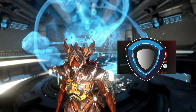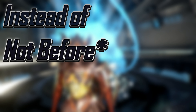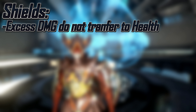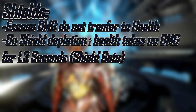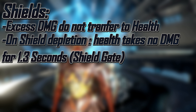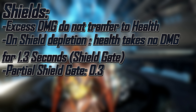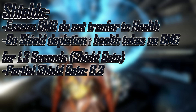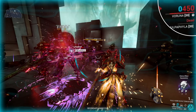Shield sits on top of your health, and you will almost always take damage to your shields instead of your health — instead of, not before. If you have one shield left and take 2 million damage, the remaining damage will just fizzle out; it doesn't transfer to your health. Furthermore, your health becomes impervious to damage for 1.3 seconds — that is called a shield gate. Next time your shields are fully depleted, you will only be impervious for 0.3 seconds — that's called a partial shield gate. Your proper shield gate will not recover until you have fully recharged your shields.